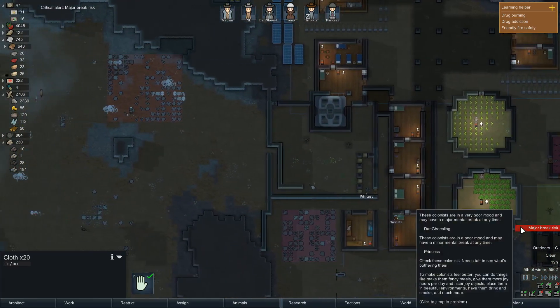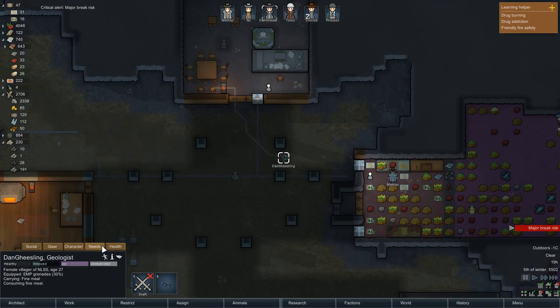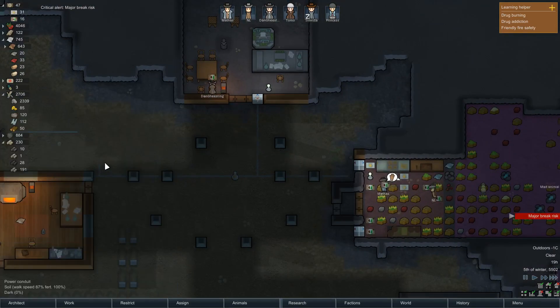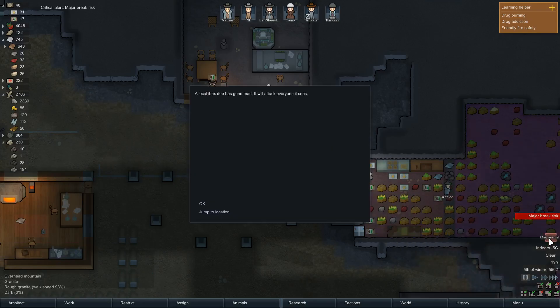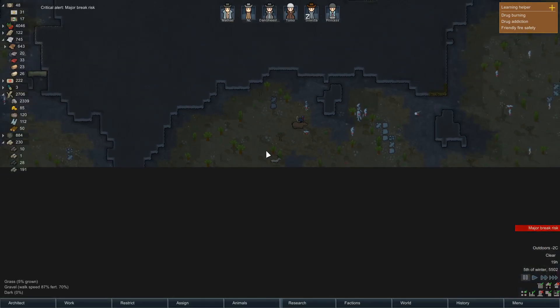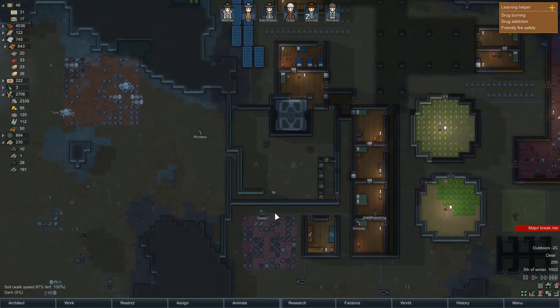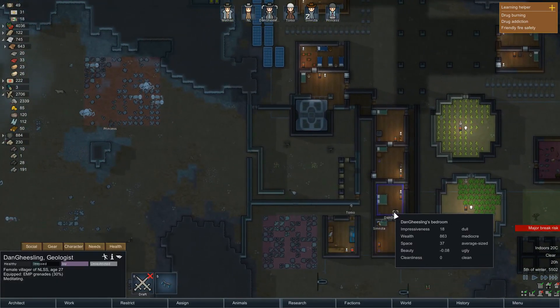And the way I've structured my colony is now farcical. Dan is pissed — feeling terrible, hungry, in a little pain, my friend died, my lover died. Mad animal — a local ibex doe has gone mad. There's no way into our colony here, so be as mad as you want to be. Does not bother me.